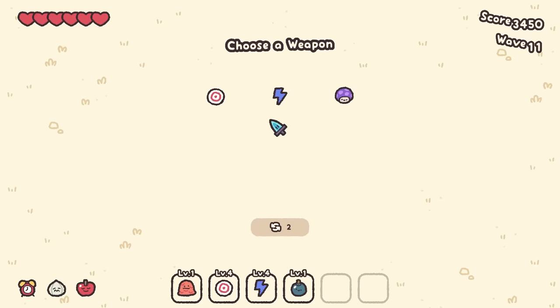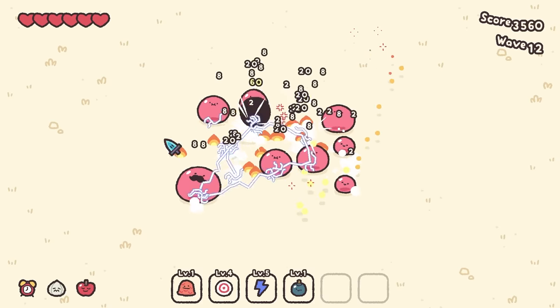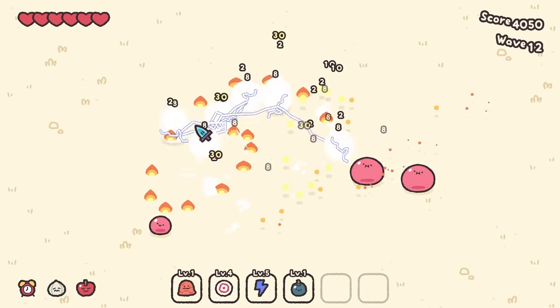That chain lightning is really doing work for us — like, really. Lightning bolts jump to more nearby enemies. I'm hoping eventually I could just chain lightning everything. I saw that mustache — you can't hide from me. I know you're still a pink slime. I'm not that stupid.